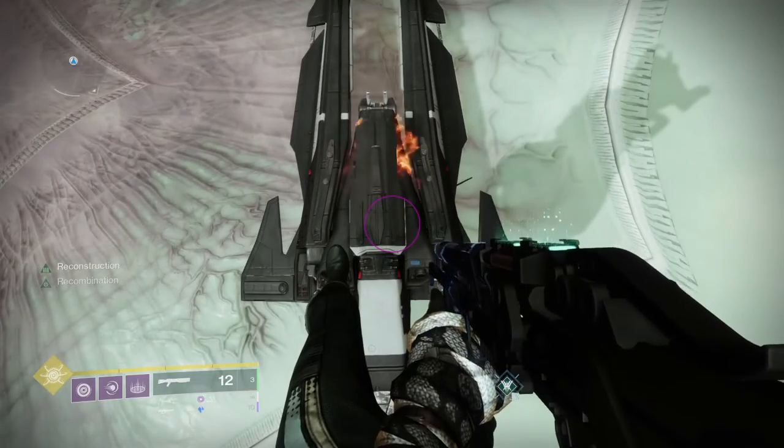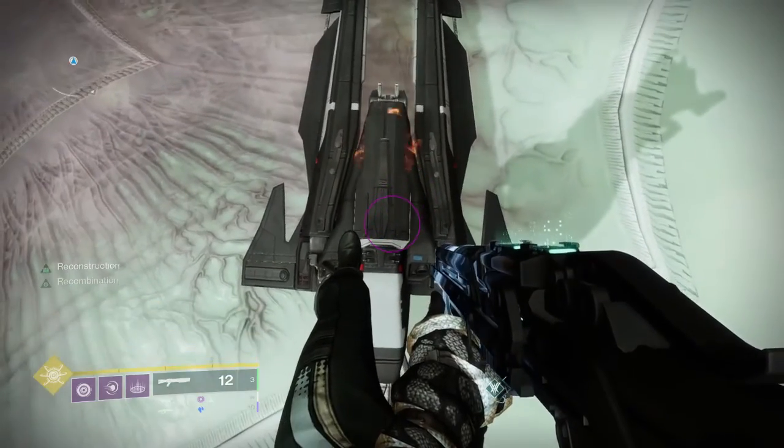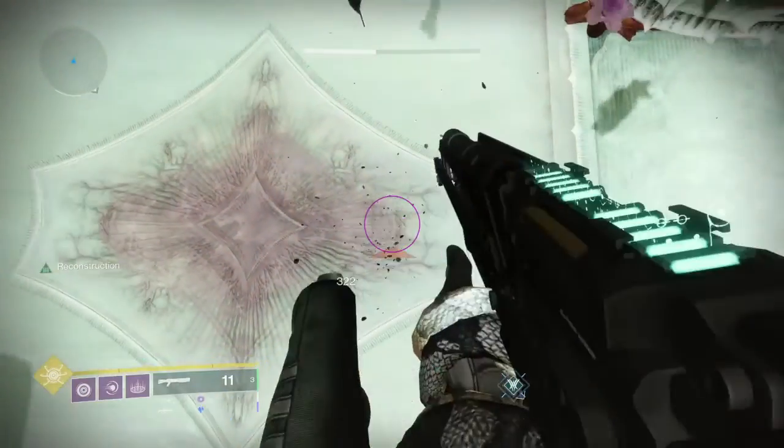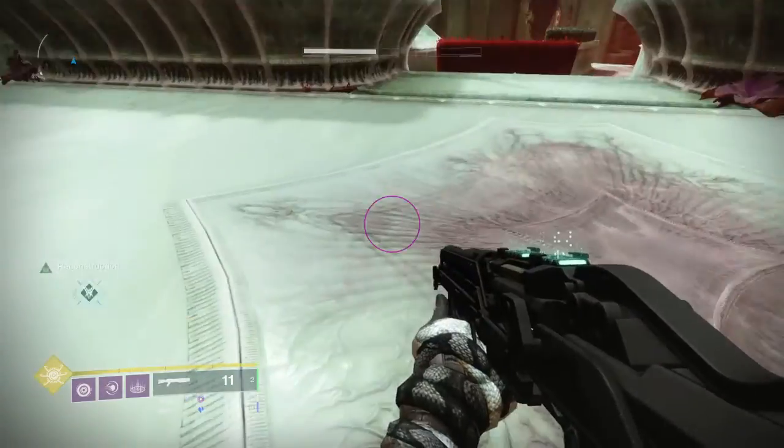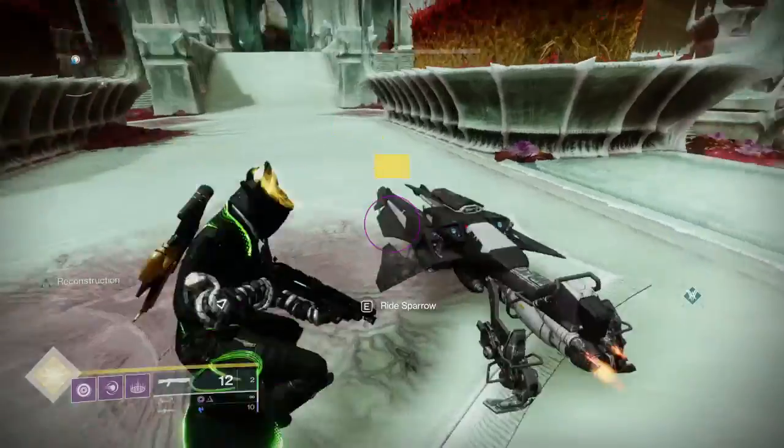All you're gonna do is you're gonna jump, shoot, and then immediately jump again — do that as fast as possible. So jump, shoot, and you get a small upwards boost, and then you're going to activate your double jump to keep some of that momentum.